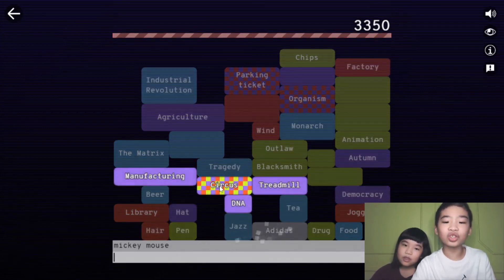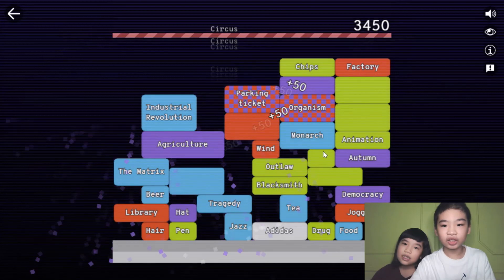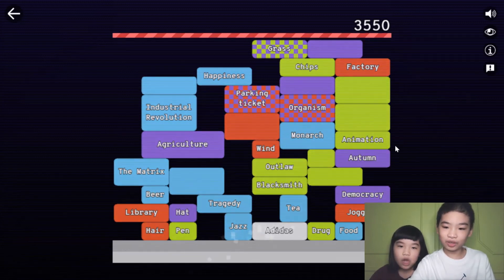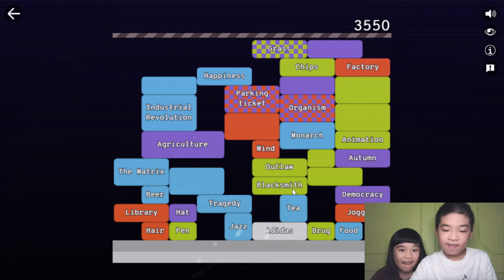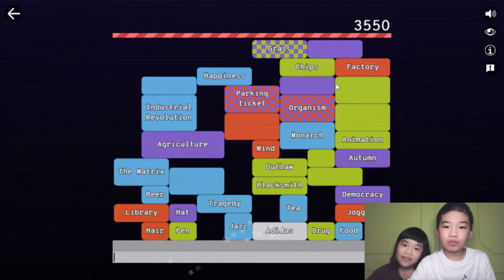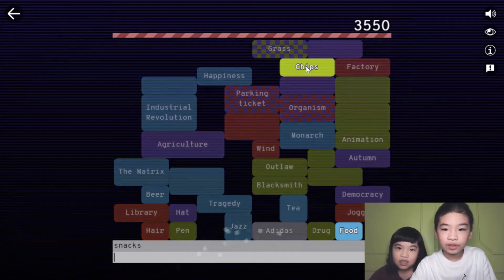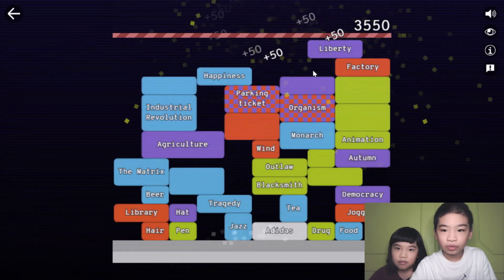Shirkus — oh no. We lost. Not yet — we have one more chance. Animation. What is animation? Outlaw or blacksmith? I'm just going to do outlaw. Let's do blacksmith. Some snacks — chips, to get chips. Oh no, we lost.